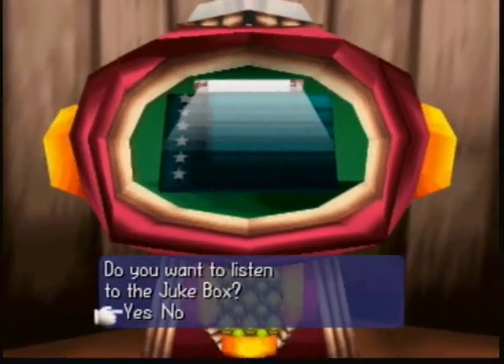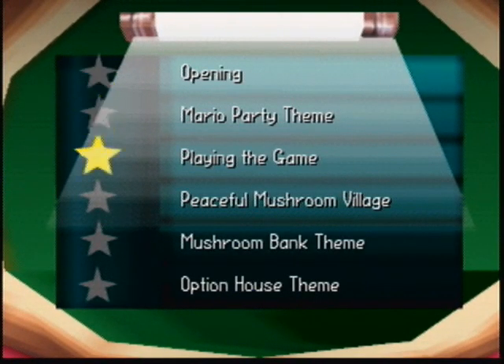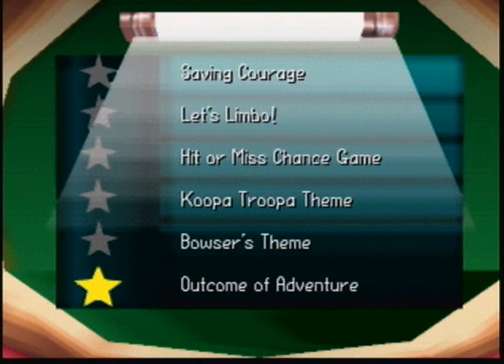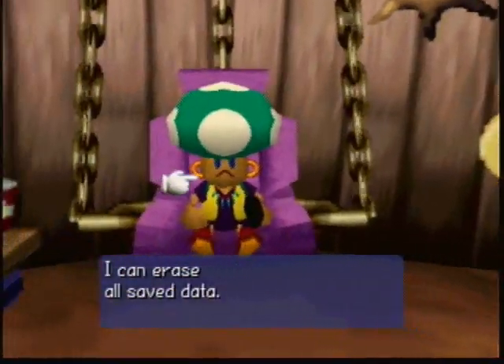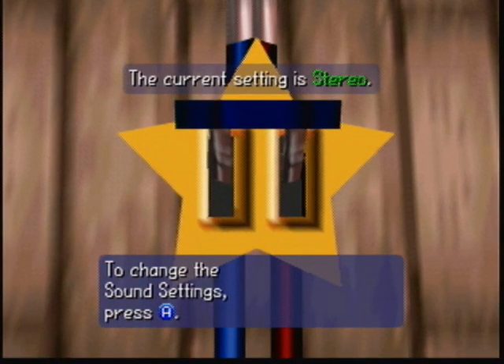This is the jukebox. Once you buy the record in the store, you can listen to any of the tracks in the game. A lot of my favorite tracks are here. Rainbow Castle — I love this music. Rainbow Castle is one of the best musical tracks in video game history. Then of course you have some other tracks: Magma Mountain, Stolen Star, Eternal Star. You can listen to all the music of the game. There's also a sound lever where you can switch it between stereo and mono.